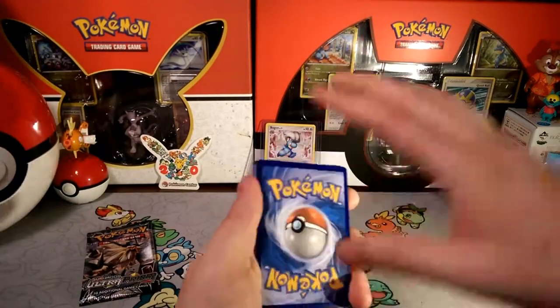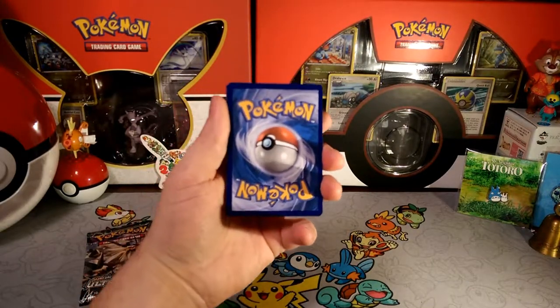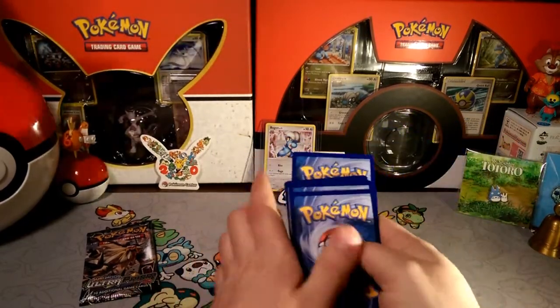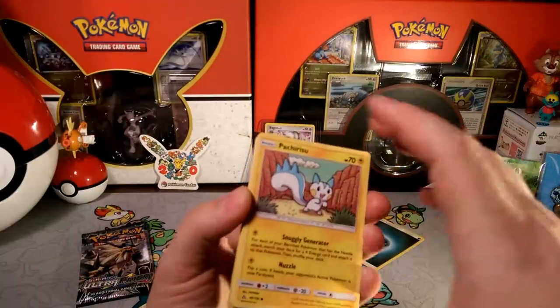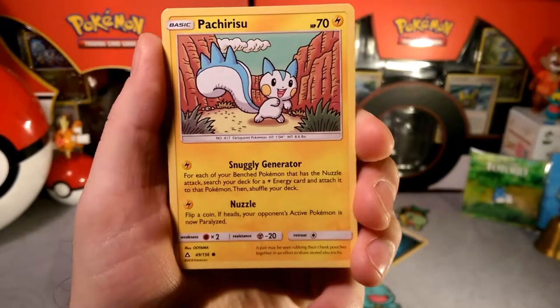We're gonna see if that Dusk Mane, since we got some amazing pulls from it in the booster box, is gonna continue its luck today in this pack-a-day. We're gonna get some metal energy — well, because it's Dusk Mane, it's not metal, it's dark — so let's see what we get in today's pack-a-day.